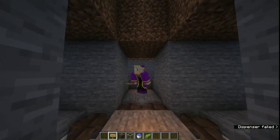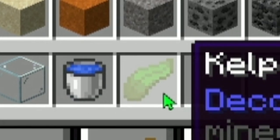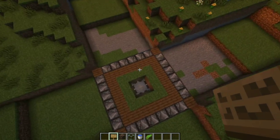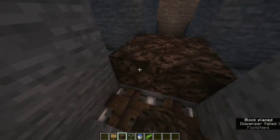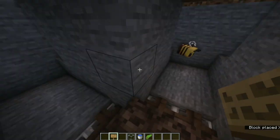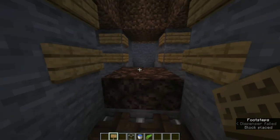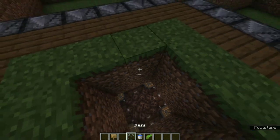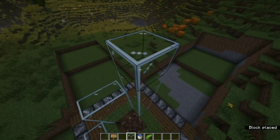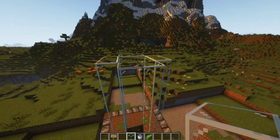The next step — you're going to need these five items: sign, soul sand, glass, water bucket, and kelp. This is going to help you build an elevator all the way up. What you need to do is place four soul sand right here — you only need four — then put four signs on the sides, and do the same on all sides. Before placing any water, build out an elevator tunnel ten blocks high.